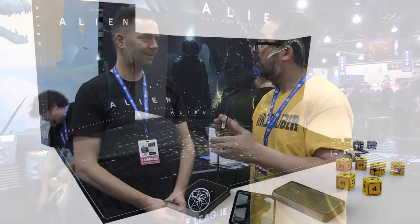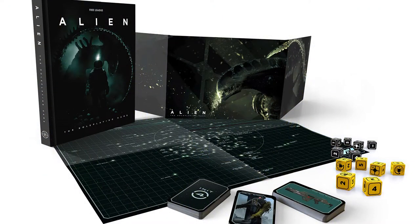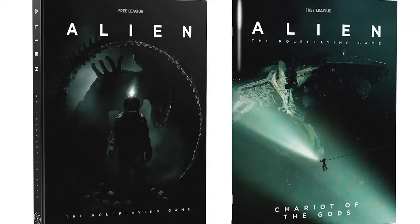You have the main core book, a game master screen, a set of cards as visual aids for players, and custom dice sets with symbols to make effects easier to read. There's also a separate scenario called Chariot of the Gods — a full cinematic scenario with pre-generated characters, maps, and everything. It's written by Drew Gasker, who did the setting work and has worked extensively on the Alien franchise. That scenario is a separate booklet and is available now at launch.